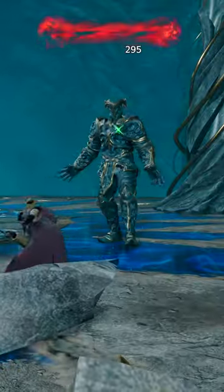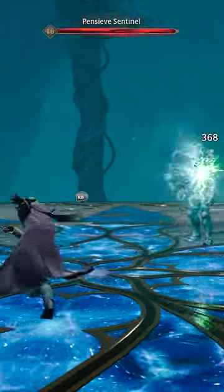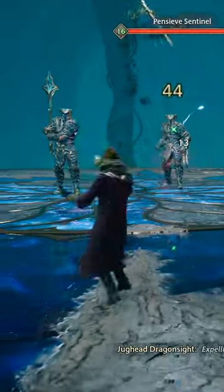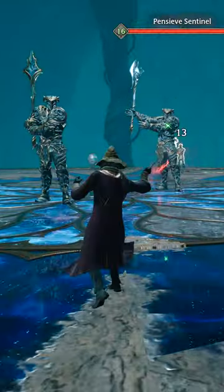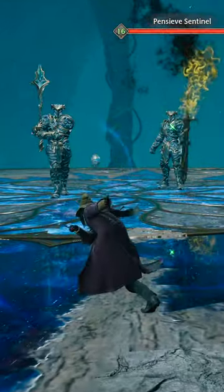You want to stop or stun them before they perform their attack. The Expelliarmus spell is your best friend in this fight. It'll knock the weapon from their hand and up into the air. Grab the weapon out of the air and then throw it back at the enemy to stun them again.